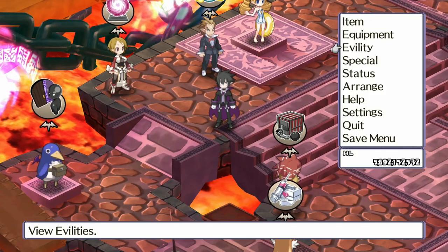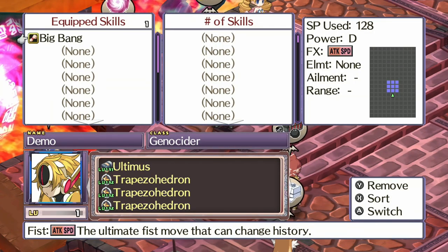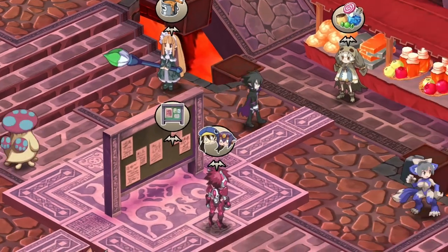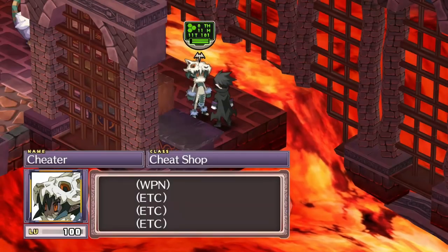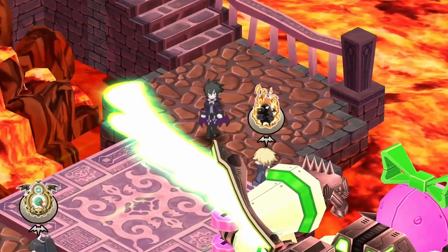Now that we've got that character through the Shara World run, he has the Big Bang ability we need to pull this method off. Before we go into the Land of Carnage, let's check our settings. You only need about 400 CP to do this, but I prefer to have the full 1000 because you're going to need mana too — the more you reincarnate, the more costly it becomes. Eventually you'll be looking at something like 100,000 mana or more. Let's go ahead and go to the Land of Carnage.